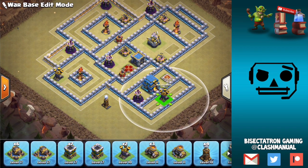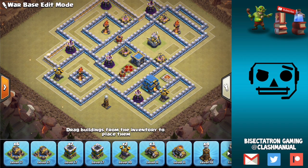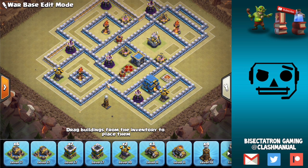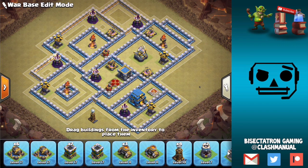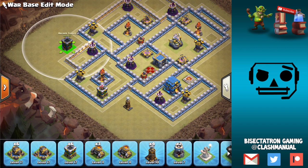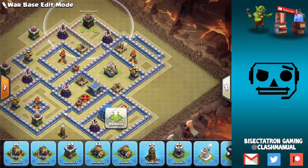Air defenses — I think one here. I like having one by the Town Hall, especially if we can make it difficult to start a Queen Walk there and also prevent air troops from creating a funnel, because it's very pushed up against the space where you can drop your troops. Sometimes it's okay to have Wizard Towers in range of air defenses — you can make it work. We'll put the last one down here. At this point, make sure we have archer towers guarding the perimeter of the base, preventing easy funnels and sniping of percentage for two-star or high-percentage attacks.